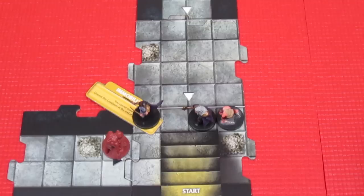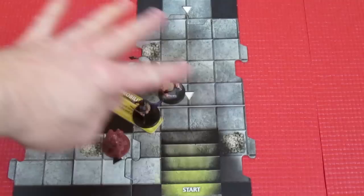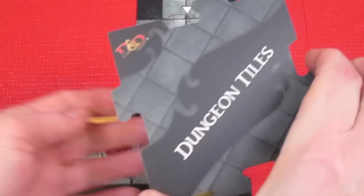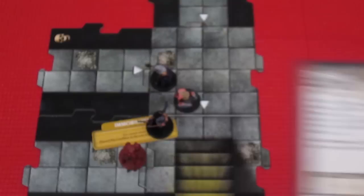Thorgrim now moves - he has movement of 5 - moving two spaces and taking Kavin along with him. Now it's the exploration phase. Thorgrim is adjacent to an unexplored edge and draws a white triangle tile - no encounter, but we do get a monster. Drawing from the monster deck for Thorgrim, we get a Zombie. Not terrible. The zombie shows up in the bone pile.